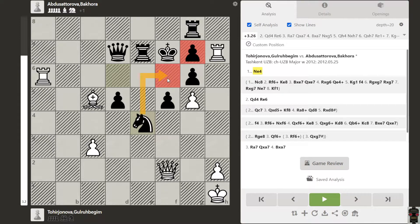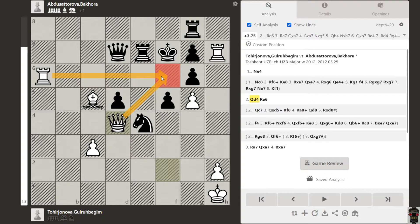Now the only defender is this knight. Using this idea, we can attack this square using our queen. Now we are attacking here and here also — we have two attackers. If this rook can come here and the knight is attacked, we capture this, then we can capture by queen here again. So we are also attacking this rook.